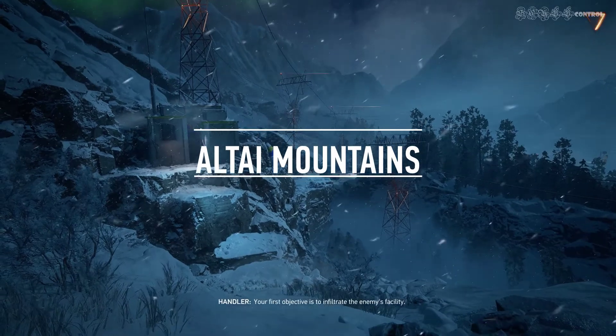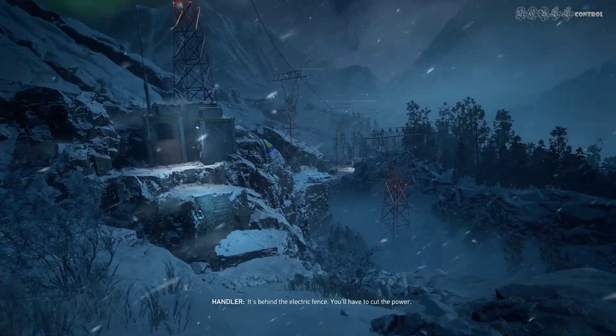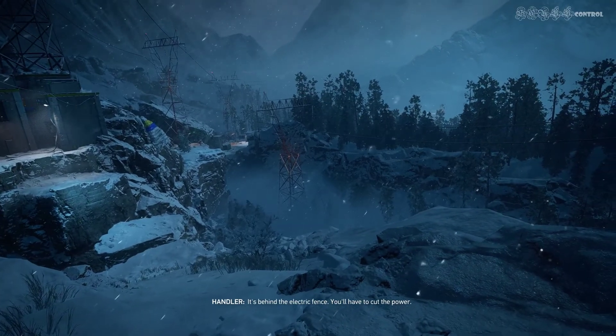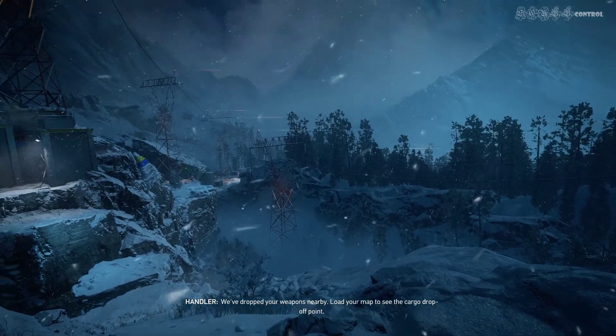I'm in the area. Your first objective is to infiltrate the enemy's facility. It's behind the electric fence. You'll have to cut the power. We've dropped your weapons nearby. Load your map to see the cargo drop-off point.